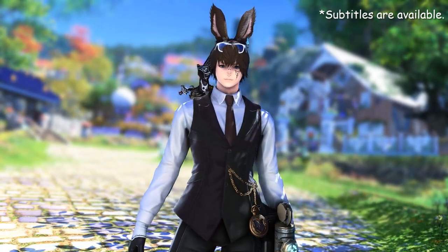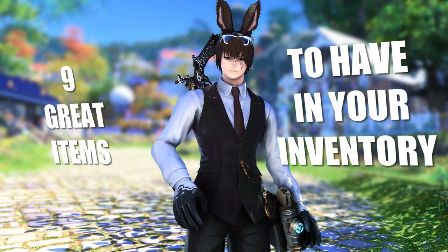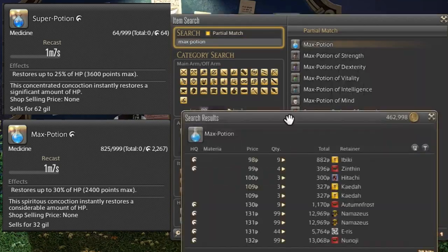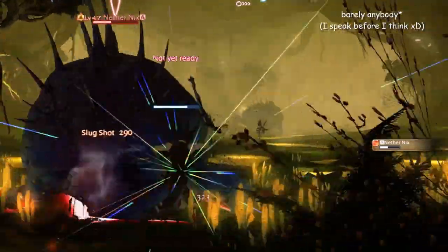Hey everyone, it's Plushy and today I'm gonna show you 9 great items to have on yourself at any time in your inventory, as they can become very useful in some situations. The first item I would recommend is healing potions, because they cost barely anything and they are extremely useful, although barely nobody uses them.